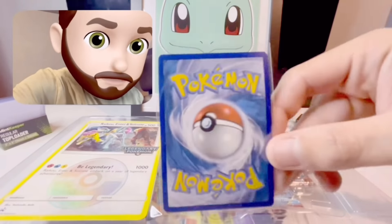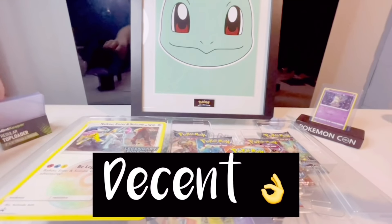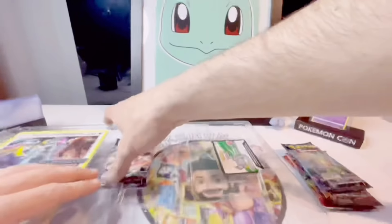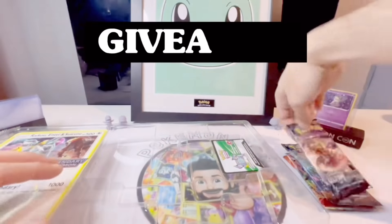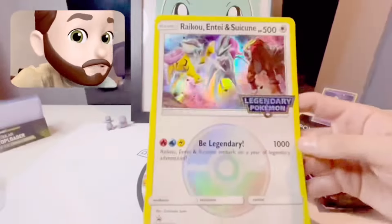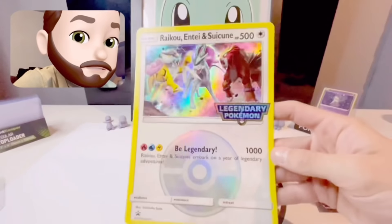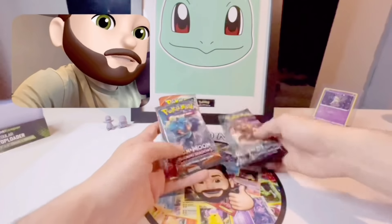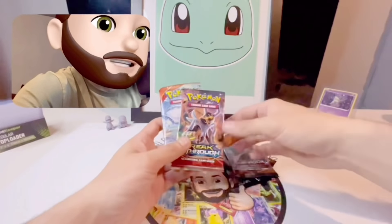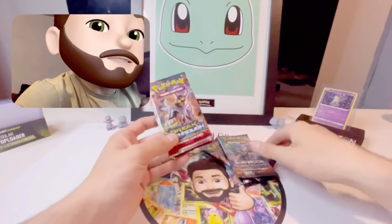These ones, apart from a little bit of bending, are looking decent. We're into the older collection box. There's a big jumbo card I'm going to be giving away - it's a sick card. We got two Ultra Prism, Sun and Moon Burning Shadows, Breakthrough, and a Primal Clash.